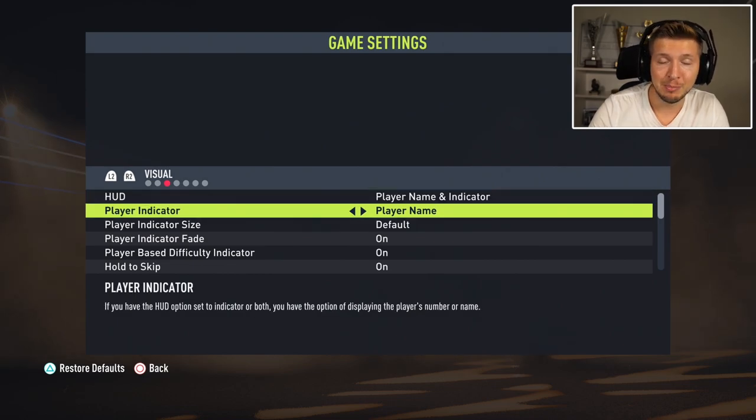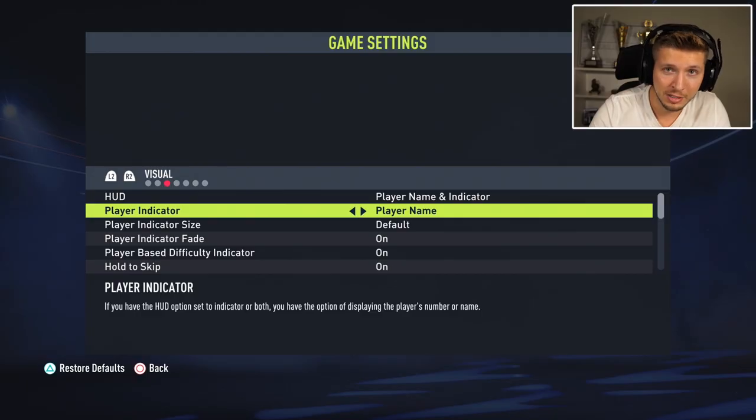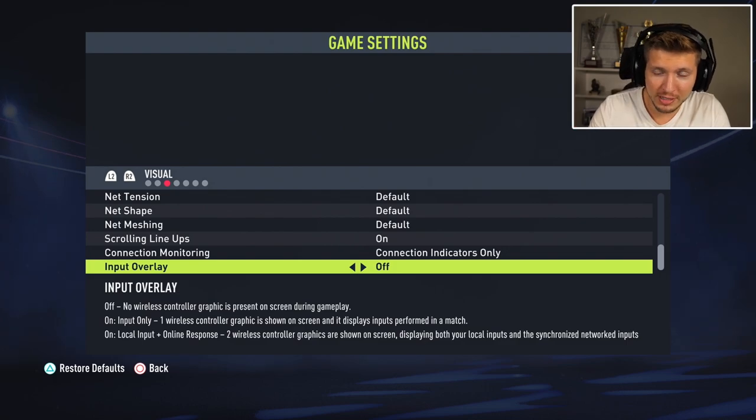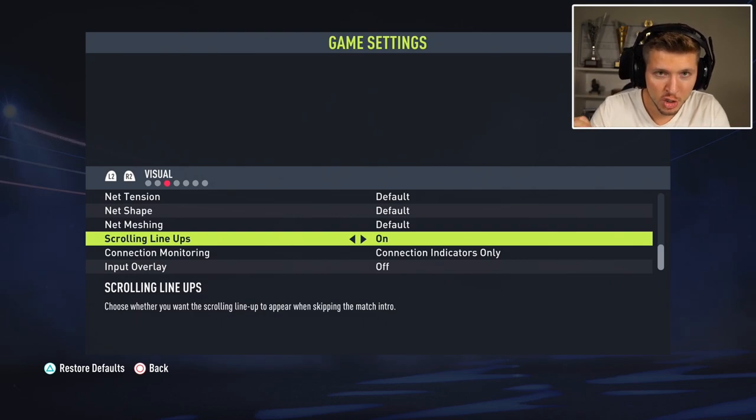For visuals, always turn on player name and indicator so you can see who you're controlling and who the opponent has on the ball. You get important information like whether a player is left or right footed, instead of just seeing the online user ID which is pointless. The rest can stay on default, but scrolling lineup should be turned off as it can be annoying and disturbing.